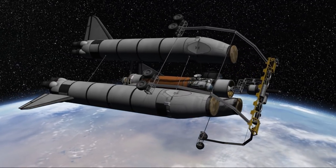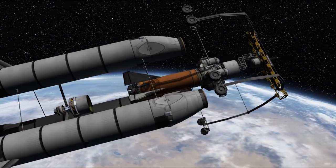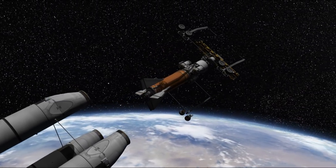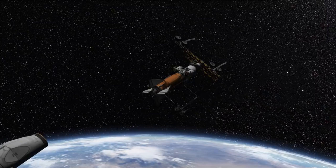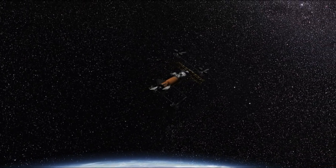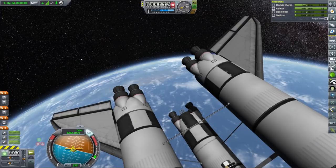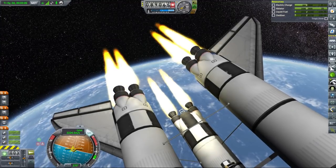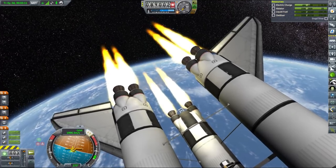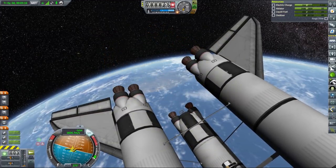For the lander stage I used three Terrier engines as they provide enough thrust, good gimbal, and high enough efficiency to ensure we have over 1700 meters per second delta-V in the lander stage for any necessary corrections during landing. The transfer rocket has the usual 1500 meters per second delta-V needed to take us to the moon, perform an insertion burn around the moon, and once we've docked our lander back, a transfer burn back to Kerbin. As last time we will be coming back lighter so we have some excess fuel and we don't need to worry about efficiency that much.